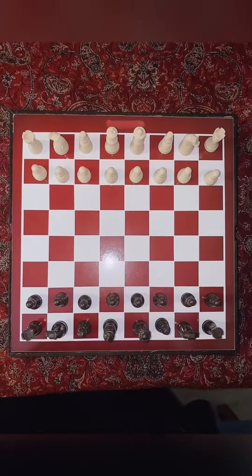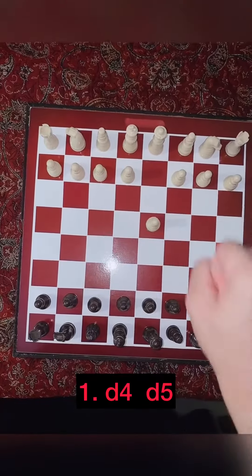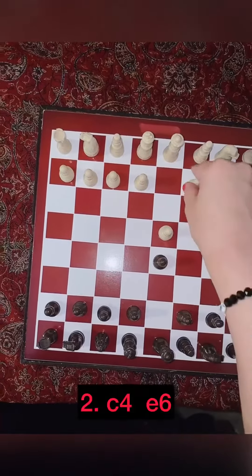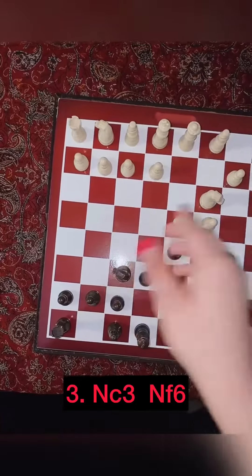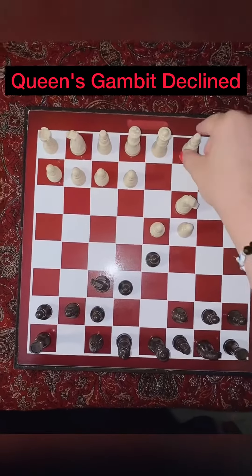The elephant trap starts with d4, d5, c4, e6, knight c3, knight f6 — which is the Queen's Gambit Declined variation.